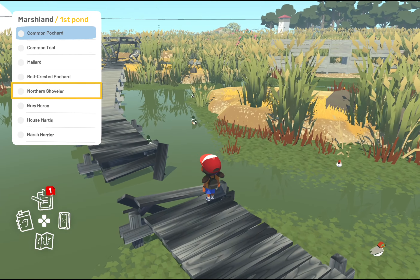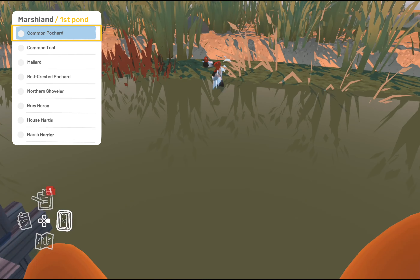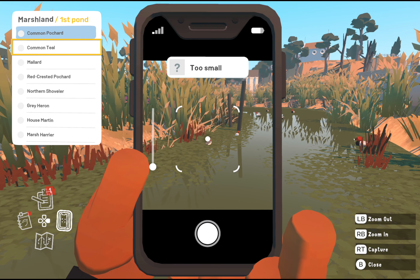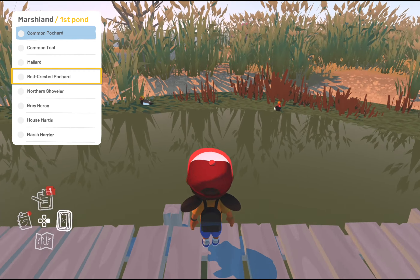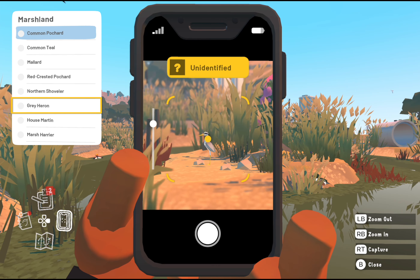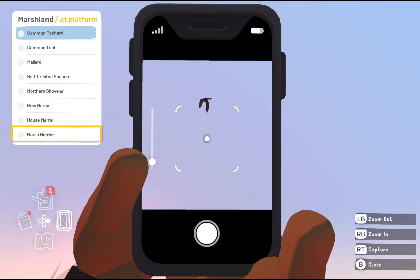Marshland animals — those are very easy, probably the easiest category of them all. The first one is actually part of a mission. Pretty much all the duck-like birds can be found in either the first pond when you enter the nature reserve, or the second one which is further back. The grey heron you might have to search for a little bit — for me it was hiding in the reeds in the first pond, but it's either in the first or second pond. Just have a look around the nature reserve, checking in the plants.